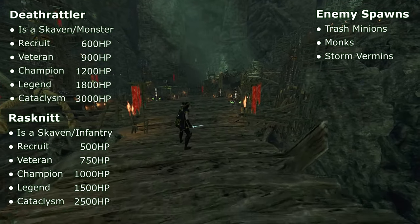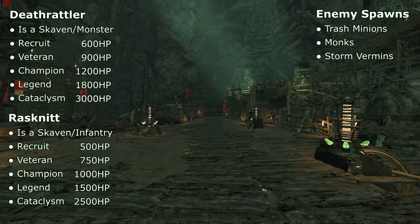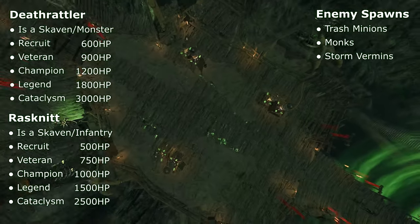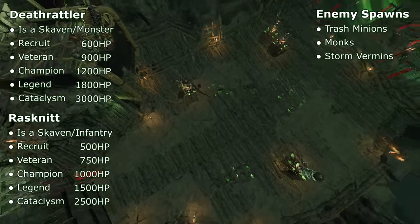Which is the reason 99% of you are here. So I'm going to need someone to speed dial James Cameron, because we're going to need one serious submarine for this strategic deep dive. Deathrattler is a Skaven monster and is basically just a Storm Fiend with gunners attached instead of a flamethrower. Rasknit, however, is an unarmored Skaven infantry, unlike any of the other lords.